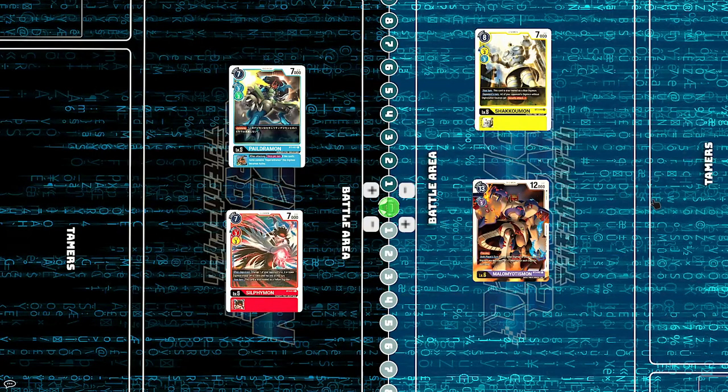Hello tamers and welcome to my first gameplay series featuring the brand new cards just released in the third booster of the Digimon card game, Union Impact. Our first four-player tournament is going to be something like a Zero-Two Showdown featuring Jogress or DNA Evolution decks based on the main characters of Zero-Two: Peldromon, Shakomon, and Sylphimon, as well as a purple Malo-Meotismon deck starring the main villain.